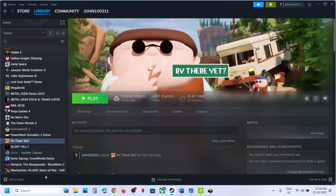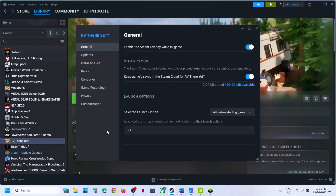If that does not work, go to Properties again. This time you can type in -DX11. Launch the game and then check. Still not working? Try -DX12. Launch the game and then check.